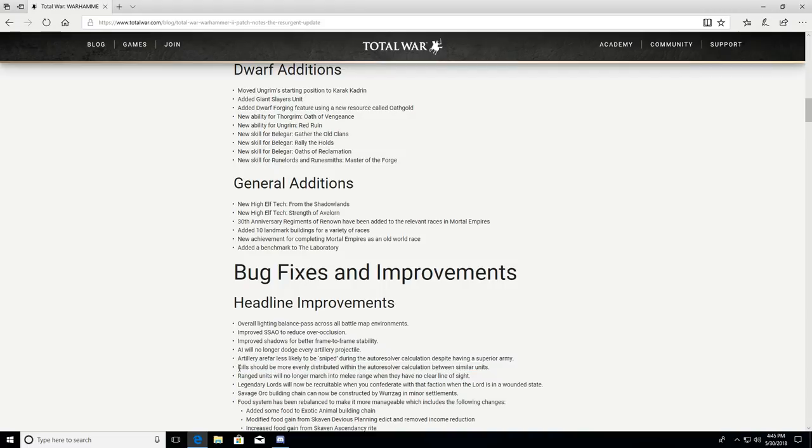Auto resolve is something I use for about 80% of battles, fighting only the most important 20%. In campaign you sometimes just want to move things along without losing a unit. Hopefully these fixes help with that. Ranged units will no longer march into melee range when they have no clear line of sight — that's really big for the Dawi, particularly for Thunderers.